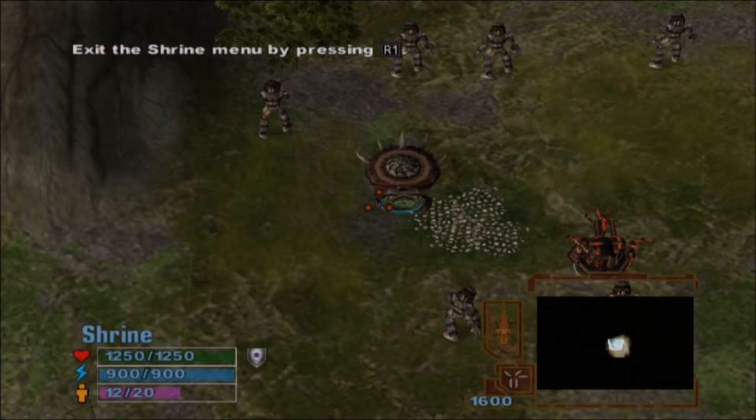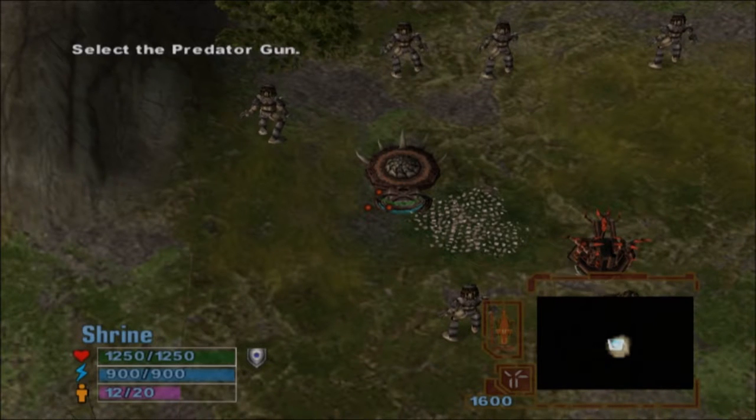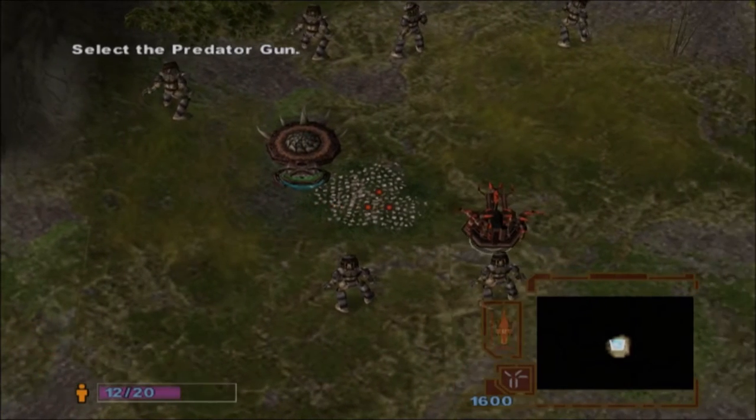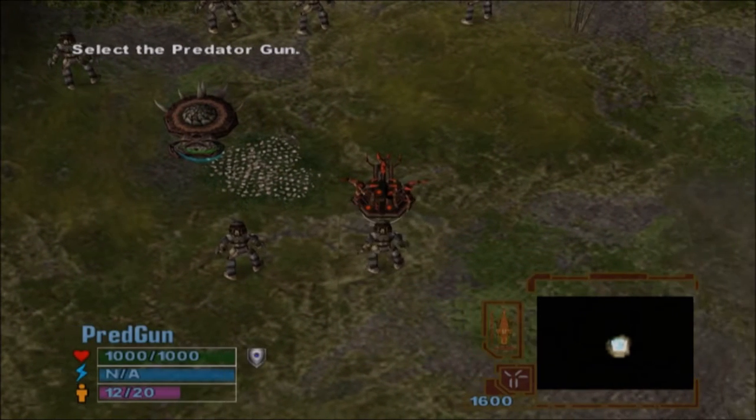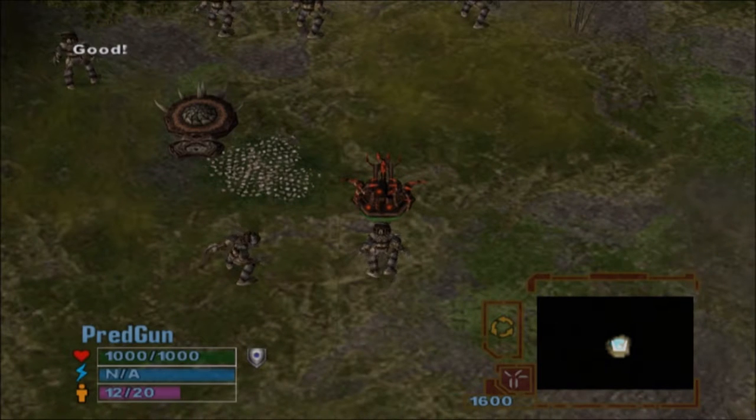One of the devices you'll be able to order during the campaign is a Pred Gun. There's one near your Shrine — select it now. This is a Pred Gun, an autonomous mobile defense platform.